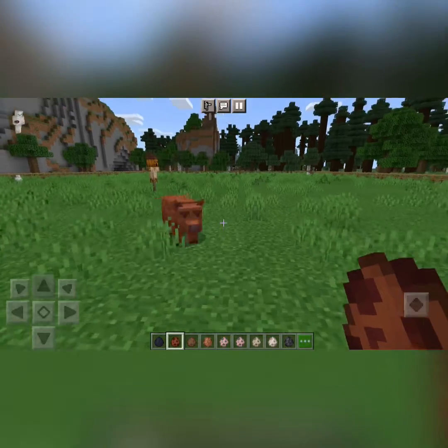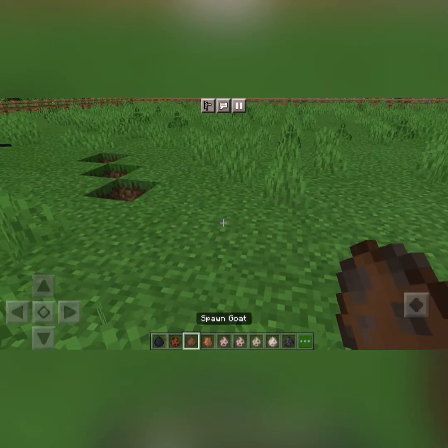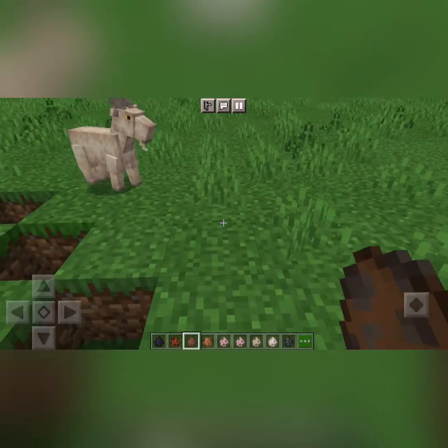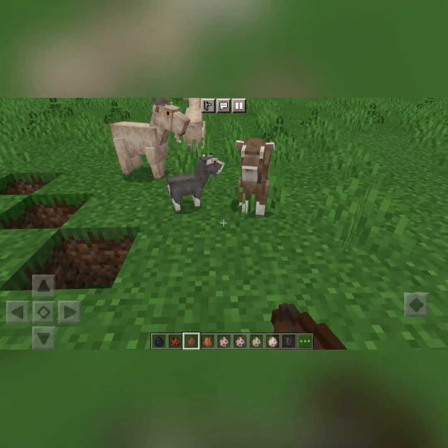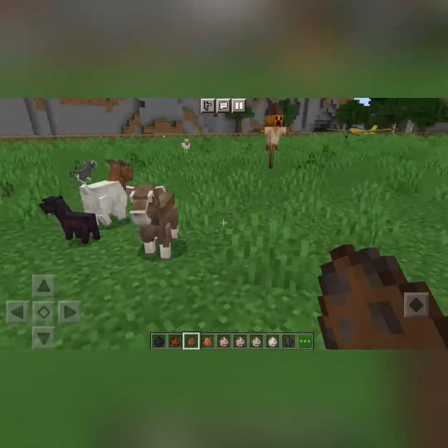Let's spawn in a Duroc pig — nice and brown, actually just brown. Now let's spawn in a goat. I know these come in different variations, so there'll be different colours. Those ones don't have horns I think. But here's all the variations.